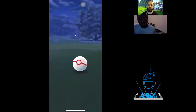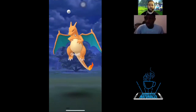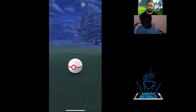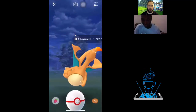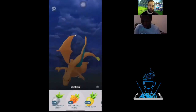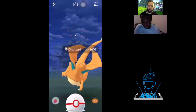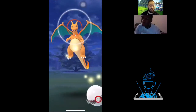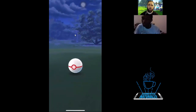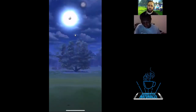When it does the Mega form, the Mega Y shiny will be a black Charizard. Charizard X is the black and blue one automatically — without a shiny. Charizard Y as a shiny is black and blue. Charizard Y keeps the standard Charizard shiny where it goes from orange to black. Meanwhile Charizard X automatically goes black when it goes Mega.